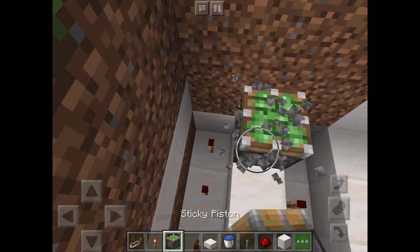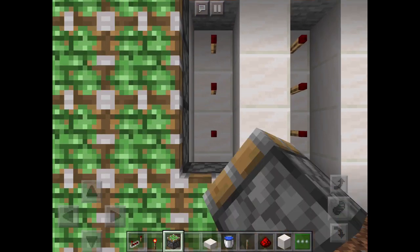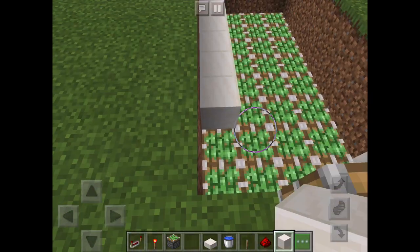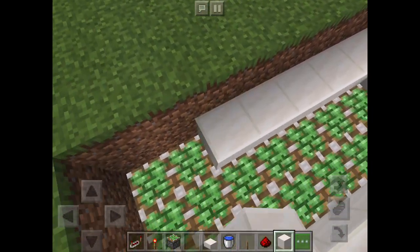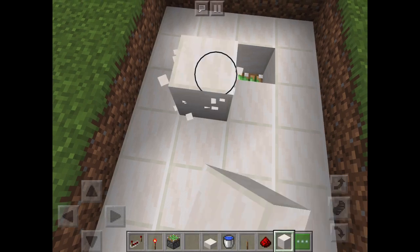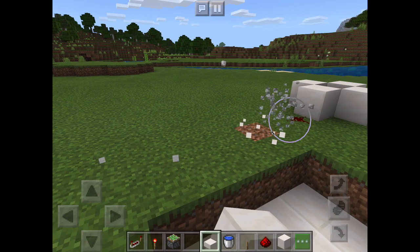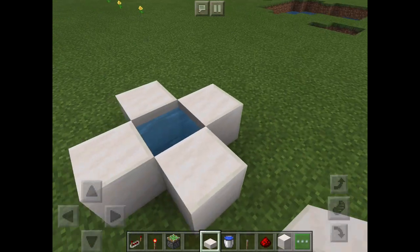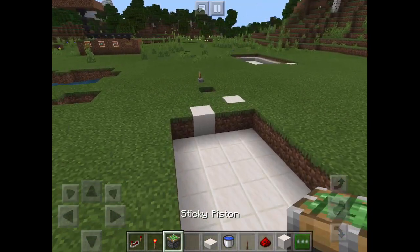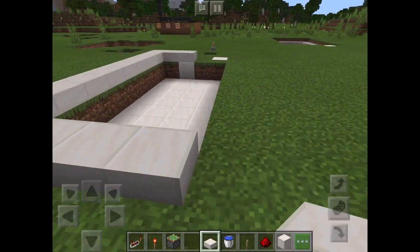Now take your sticky pistons and place them like this, all facing upwards. Now take your quartz and do this. Now that you've got that, remove these. Place this on top of all of the edges so it should look something like this.